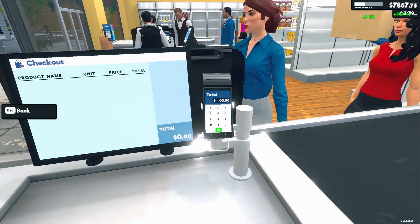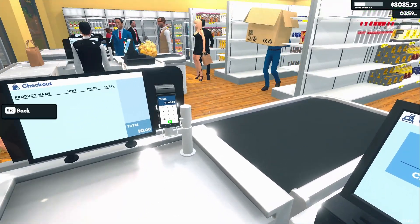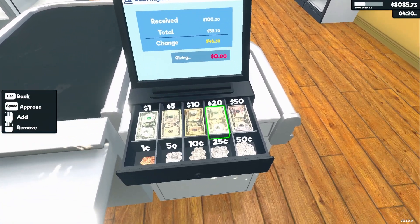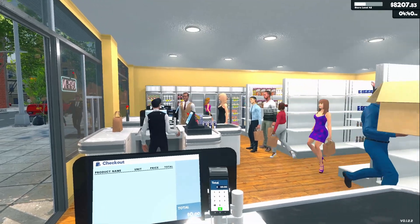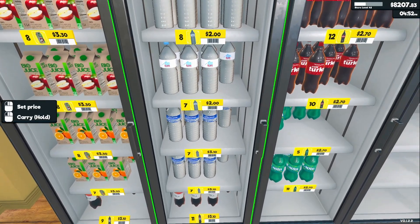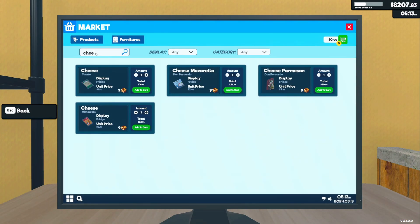We need those big sales. 98.80, 1.20 is your change. Thank you. We're already out of orange cheese again. Let's just do the right thing and grab doubles of all of this because it goes pretty darn quick. It's only one shelf per box. Doubles of all the cheeses. I haven't seen a lot of people buying the new toilet paper, but every sale is a good sale.